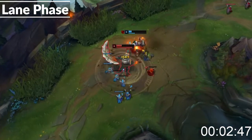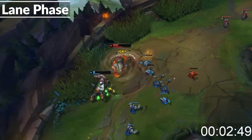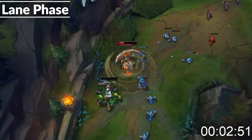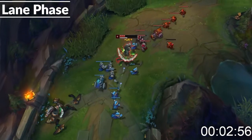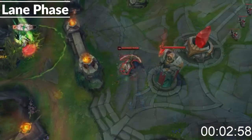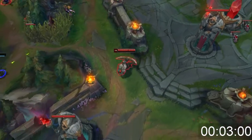Every time you use your ult, you'll want to all-in with it. If you get engaged on by your enemy top laner, you can usually turn it around with an ult or even 2v1. You can also really easily dive with your ult. Having 30 fury and then using it instantly lets you get off an empowered ability which will catch your enemy off guard.